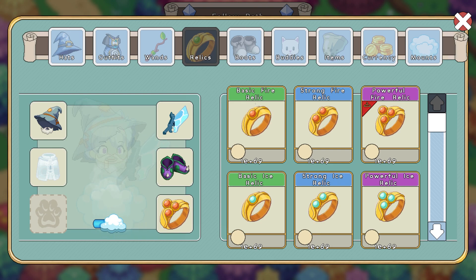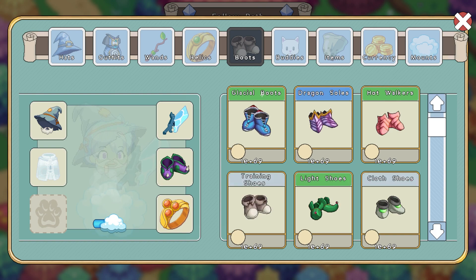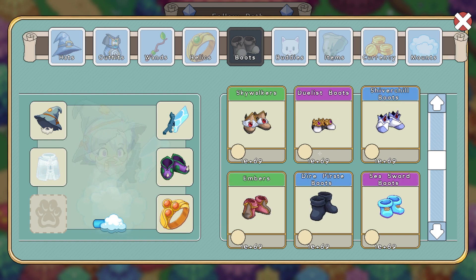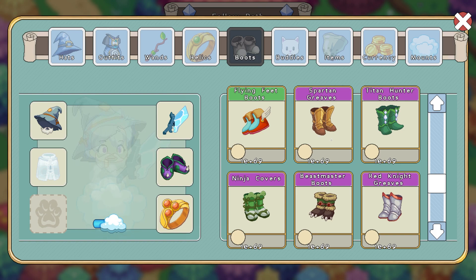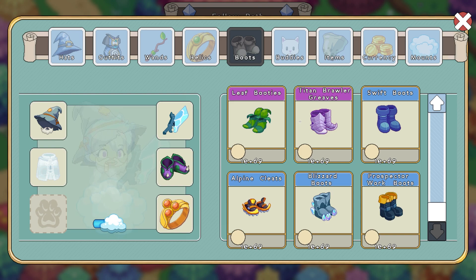Now let's move on to his Relics. It looks like he has all the Relics in the game, which makes sense. His boots are where things get pretty crazy — the Trailmaster's Boots are basically the rarest item in the entire game. He also has the Duelist Boots from the Coliseum, Magma Boots, Skates of Glory, a bunch of boots from killing the Titan, Astral Boots, Titan Brawler Gloves, and the Blizzard Boots.